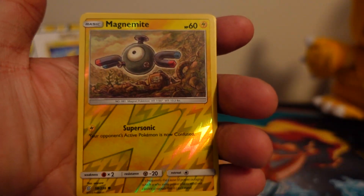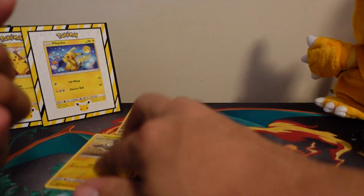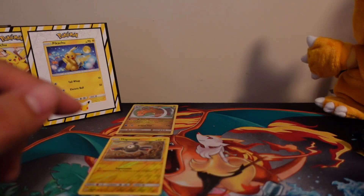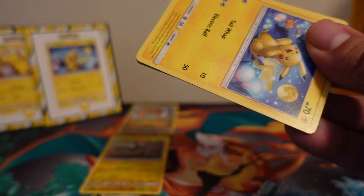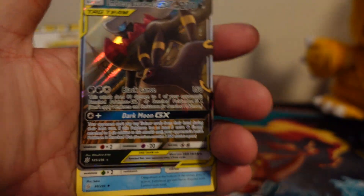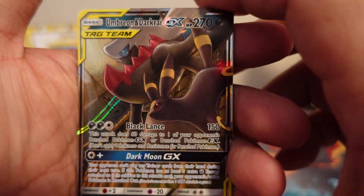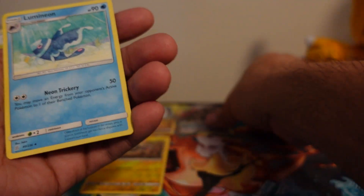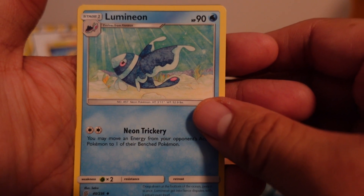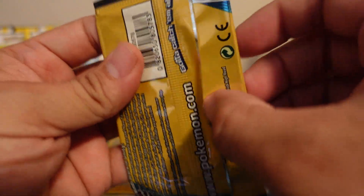First pack we have Wimpod, Reverse Holo Magnemite which is a common. We'll put him in the premium section, and then a Dewblade. I wonder if anyone's ever unpacked one of these and had three rares or three holos — let me know in the comments. Oh, we got a Pikachu! Whoa, what is this? Umbreon and Darkrai Tag Team! Holy cow, I just love these $1.10 packs. Lumineon and some trash. Last pack of Unified Minds — holy cow.